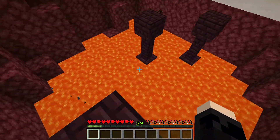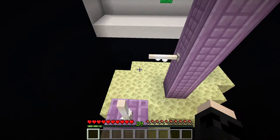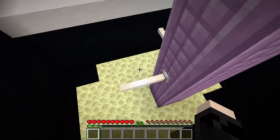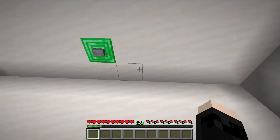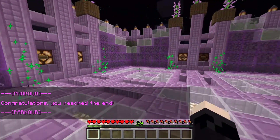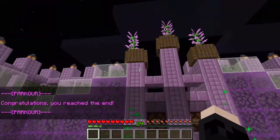We got some nether bricks. Maybe I'm just a parkour master now — these jumps are pretty simple. Oh, here we go, we got to test it now. We got end rods. And an end rod right there. Look at your boy — I just defeated that parkour first try! Except for one mess-up when it was dark, but that's pretty good right there.